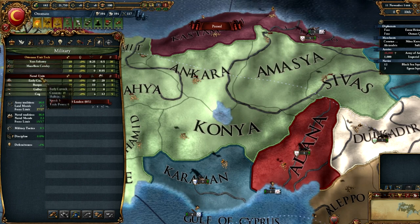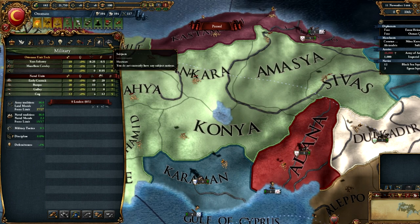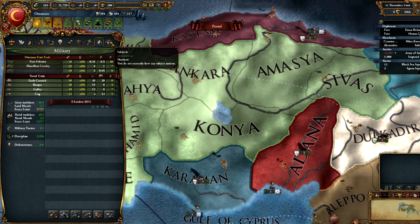You also obviously have naval units here as well. Finally, subjects — that's greyed out because we have no subjects. Vassals and protectorates are subjects, and you can keep track of them there.